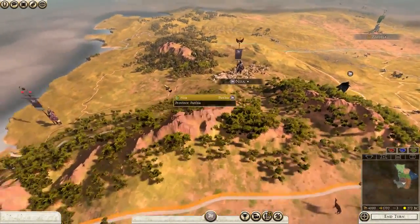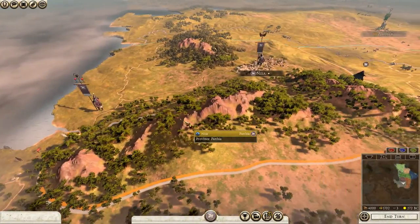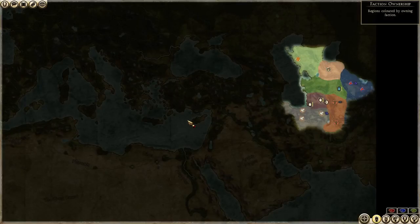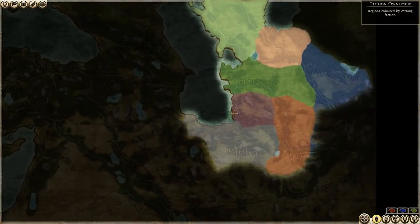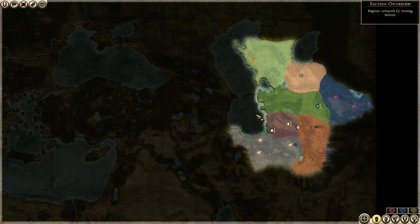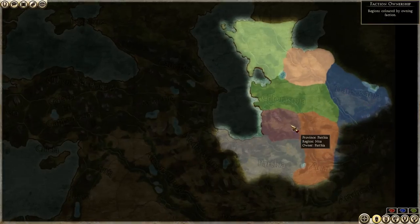We'll take a look at the campaign map. This is the modern-themed map mod, linked in the description below. Zooming in, we have Bactria who owns both these provinces — they are our second biggest threat. Parthava is our first target and we'll deal with them relatively quickly. But Bactria is the one who's going to cause the majority of our problems early on. Bactria is very strong; they're definitely one of my top five favorite factions.